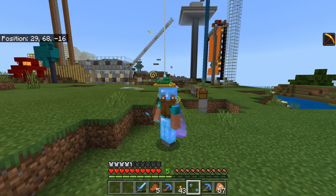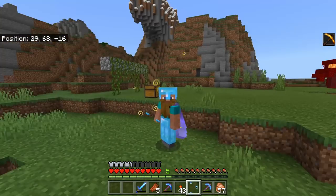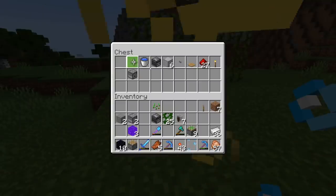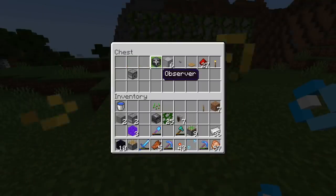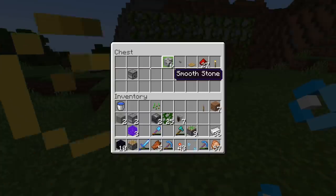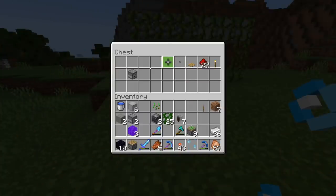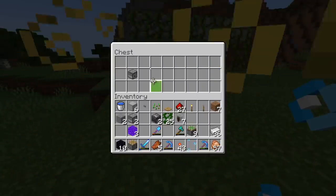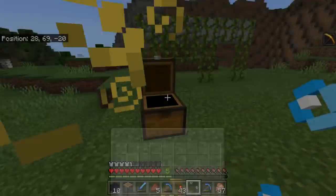The items you're going to need are as follows: two pieces of obsidian, one normal piston, a bucket of water, an observer, about 10 solid blocks of your choice, a button — that's vital — a pressure plate, some redstone (you probably won't need 27), a torch, and a dispenser.